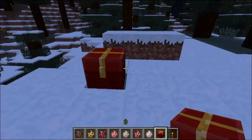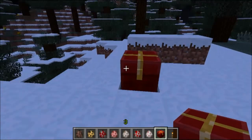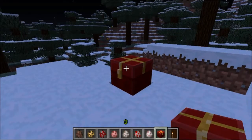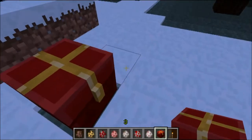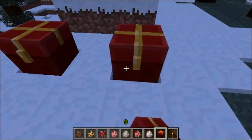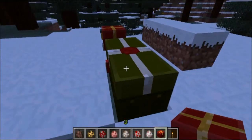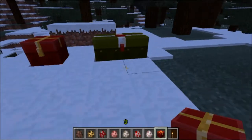If you place a chest, or if you already have chests placed, take a look at them. You'll see that they are wrapped in wrapping paper. If you have a single chest, you have this very nice looking red and gold wrapping, but if you have a double wide chest, you're going to have a green and white with a little bit of a red accent. It looks very nice, I like that.